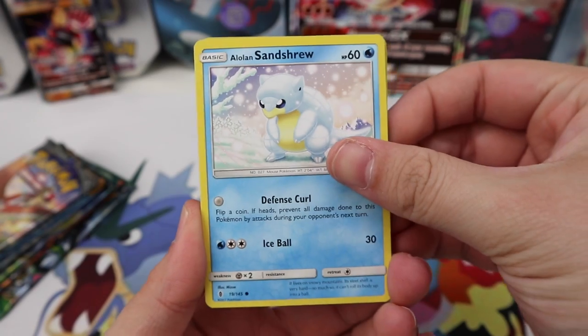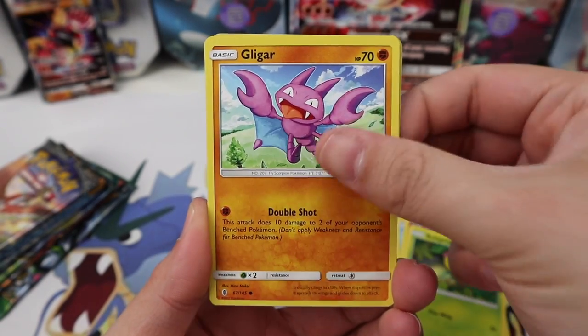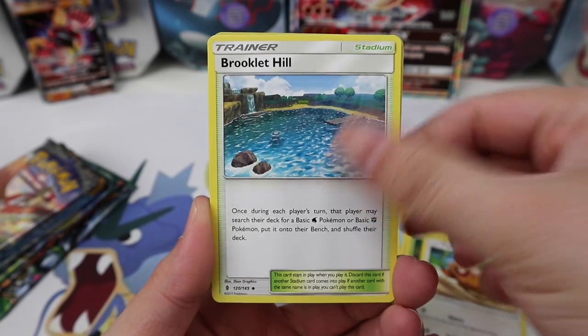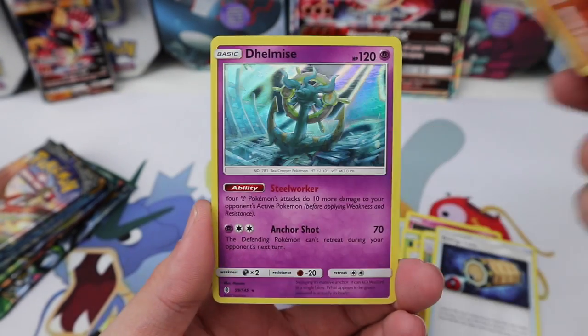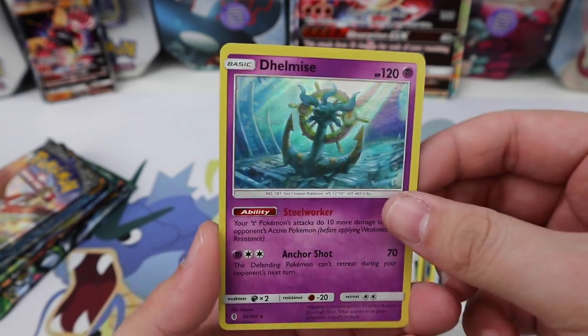Guardians Rising code for you. We've got Luvdisc, Sandrew, Cottonee, Bellsprout, Gligar, Patrat, Brooklet Hill, Alolan Grimer, energy, Lodo, Machop, and an Edelgoss as the hollow rare.